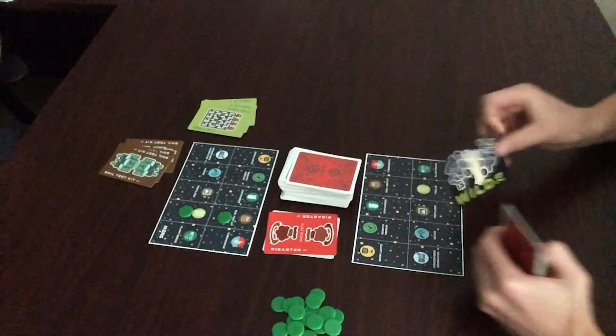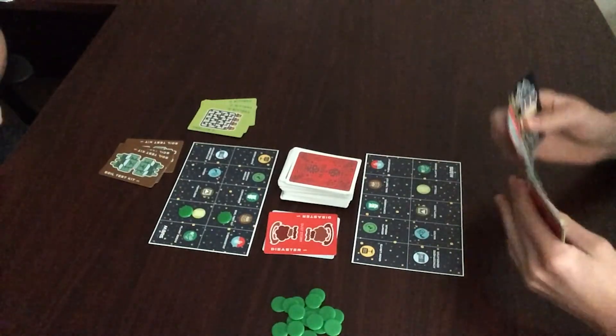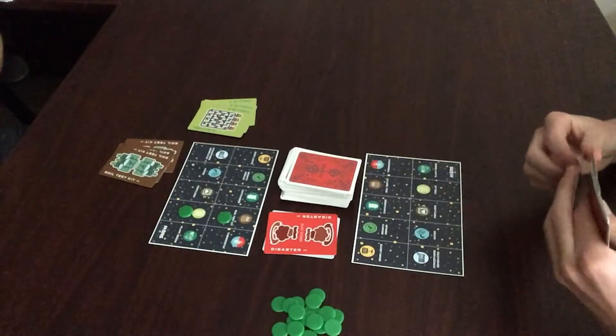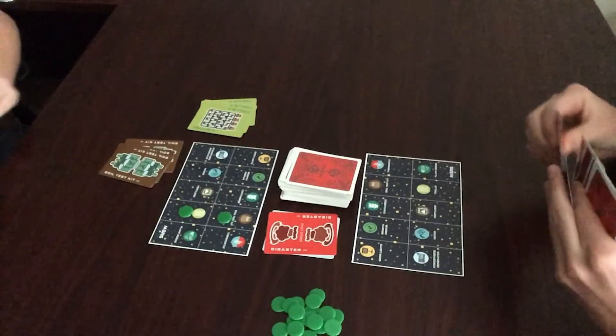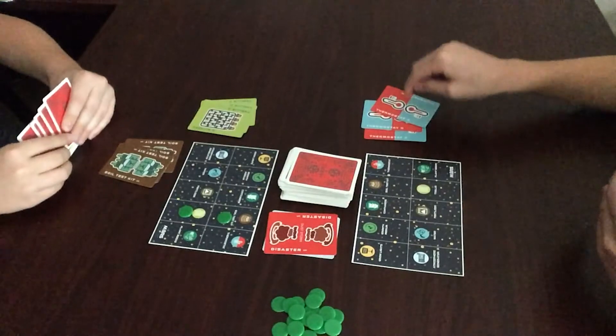Now it's my turn. I draw a card and I'm going to look through my hand to see if I have any three of a kinds, or if I'm able to make a meld with a wild.